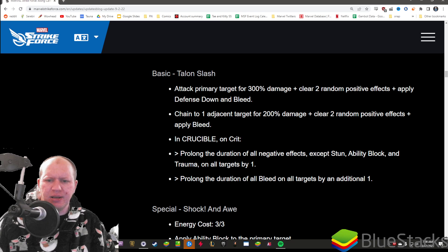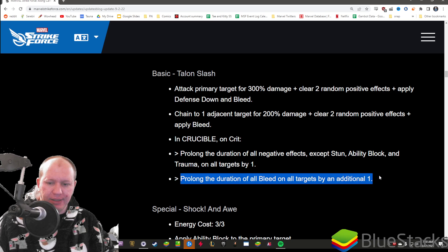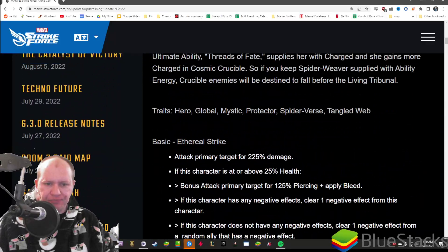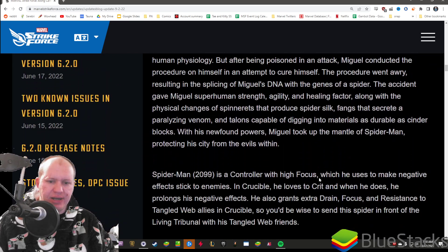His basic: he's attacking and clearing two positive effects, applying defense down and bleed. Then he chains to a target and does the same thing. In Crucible, if he crits, he prolongs all negative effects, and then prolongs all bleeds by an additional one. You can already see the synergy - Spiderweaver applies bleeds on her basic and he's going to be able to extend them.